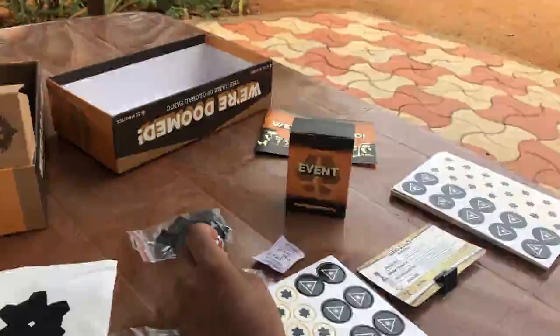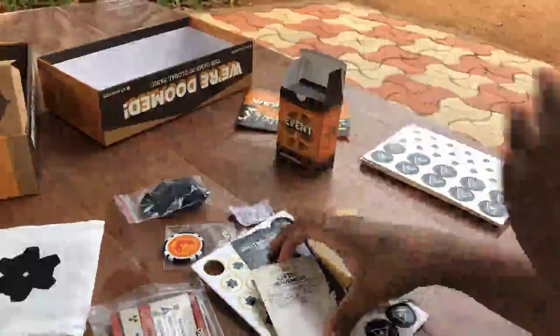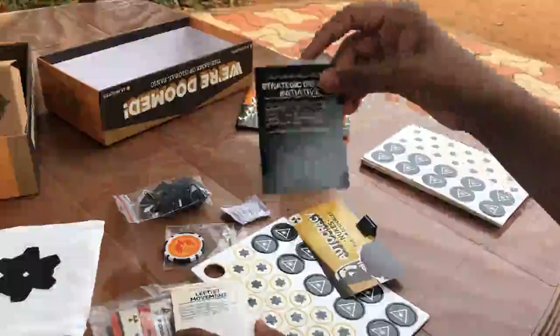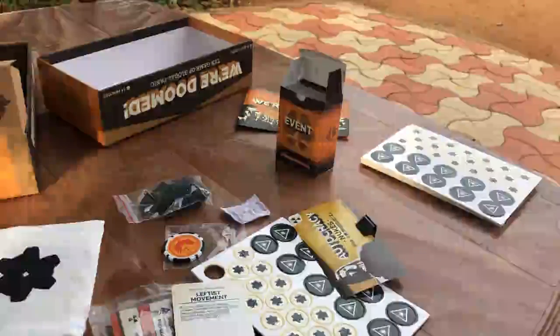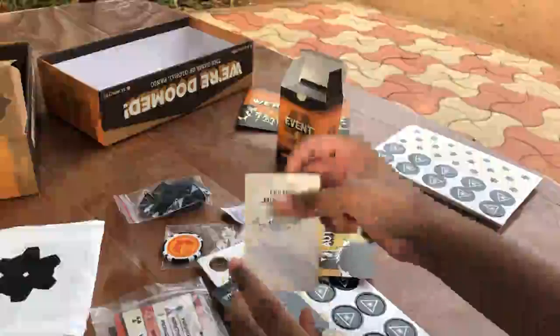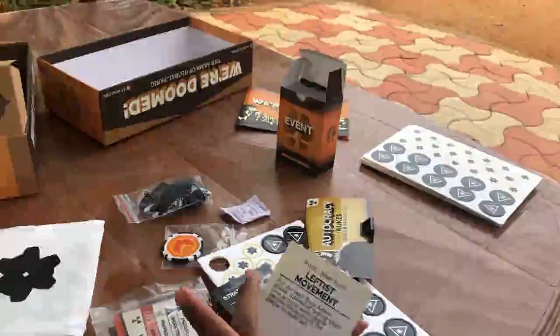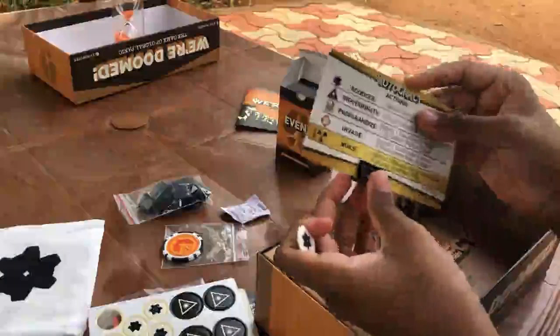In the event card phase you get two types of cards: a white one that everyone can read, and a dark one that you keep to yourself and read privately. These event cards introduce special rules that keep the game interesting.